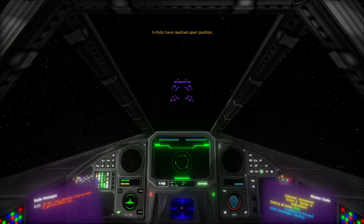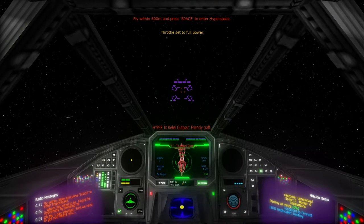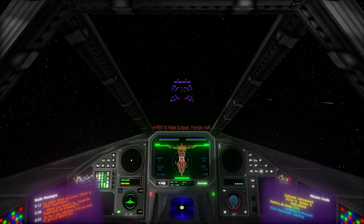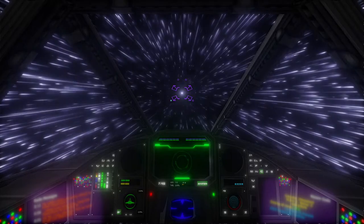First, we need to get you where you need to be. Target the hyperdrive by pressing the N key. Oh right, the hyperdrive. And press the space key to enter hyperdrive. Here we go. Can I just avoid hyperspacing in? Just let everyone else destroy the mines and take on the Liberty? I'm not looking forward to that. Here we go.